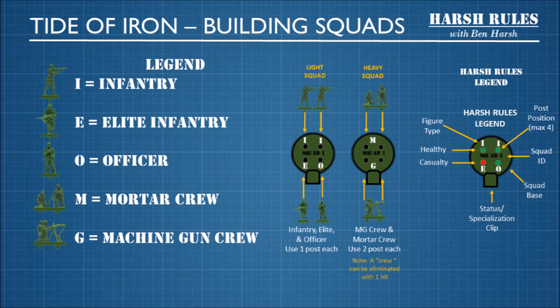Each squad is represented by a squad base that allows you to plug in up to four figures. Light squads are comprised of four individual figures. Heavy squads have at least one crew that is a figure that takes two posts.